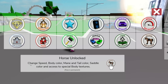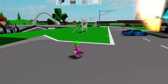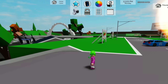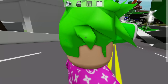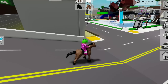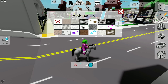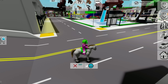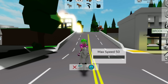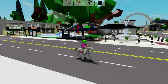Next is the Horse Unlocked game pass. It lets you change speed, body color, mane and tail color, saddle color, and access special body textures. The pass is permanent. You can spawn in a horse and customize the collar, body colors, body texture, mane colors, and saddle colors. You can also increase the speed to make it much faster.